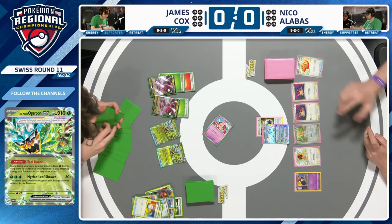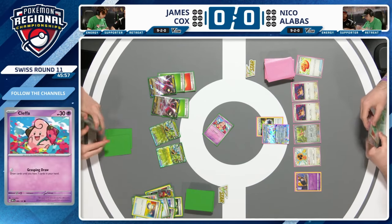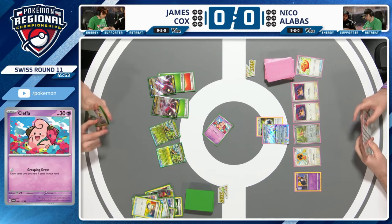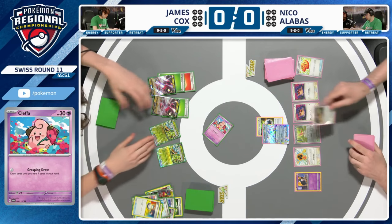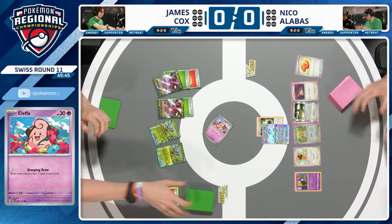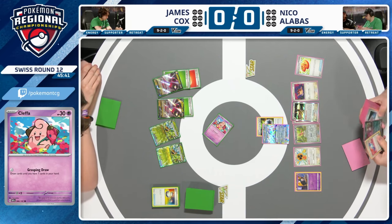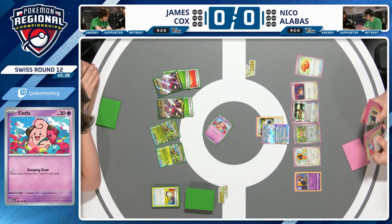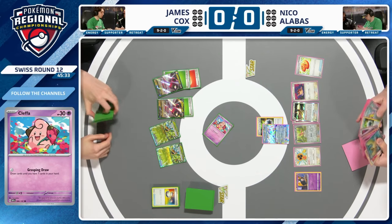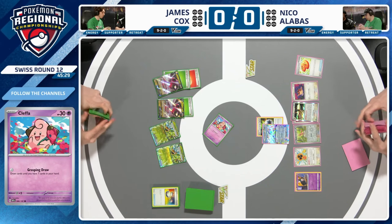Energy switch to the other Regidrago V, into Cleffa, into Switch — Cleffa's Grasping Draw lets you draw up to seven cards, so James intentionally searched for fewer cards to draw more. James wants to end the turn with a one-prize Pokemon in the active; Cleffa has a free retreat cost and lets you draw cards. Over to Nico, who activates the Jewel Seeker ability — Noctowl, once evolved from Hoot-Hoot with a Terra Pokemon in play, lets you search your deck for any two trainer cards.